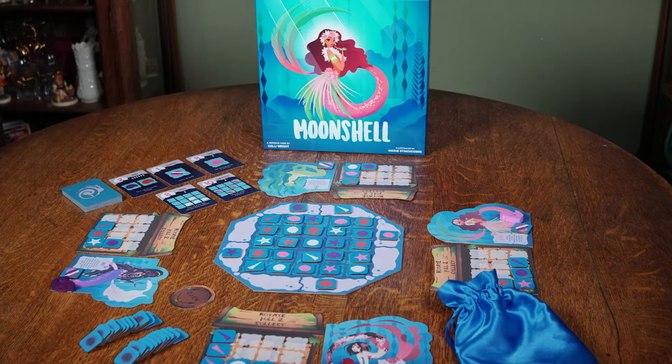Also, the big thing right now is Moonshell, a mermaid game my wife is designing, available on Kickstarter March 2nd. It's a one to four player puzzle game where you place and pull shells onto mermaid boards scoring different patterns — a Tetris-style, match-three feel. It has an easy gateway mode and a more complex mode for modern gamers. Comment below and let us know what you think about Fearless Franco. I look forward to seeing you next time!